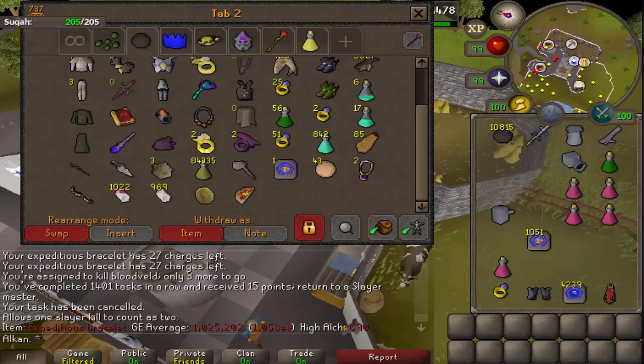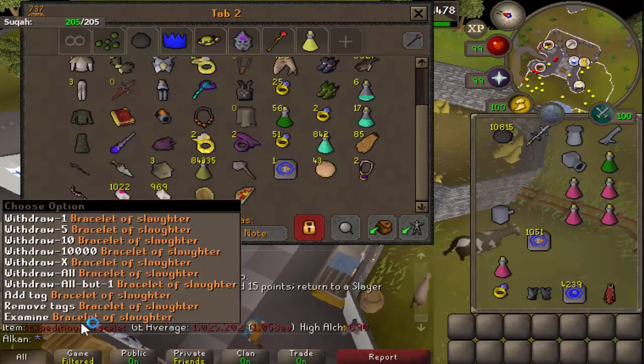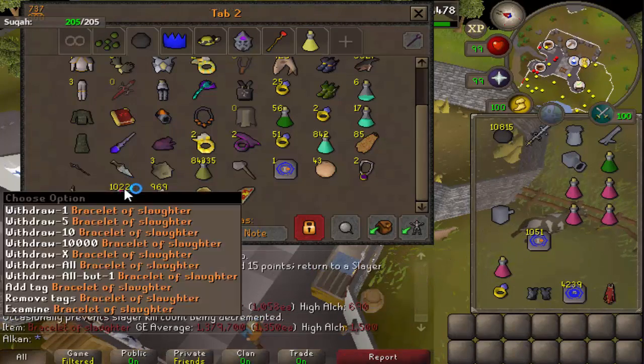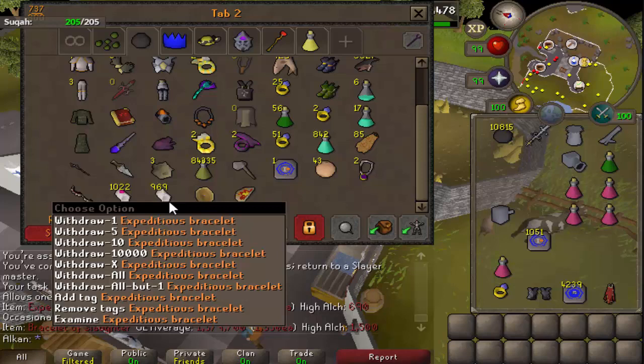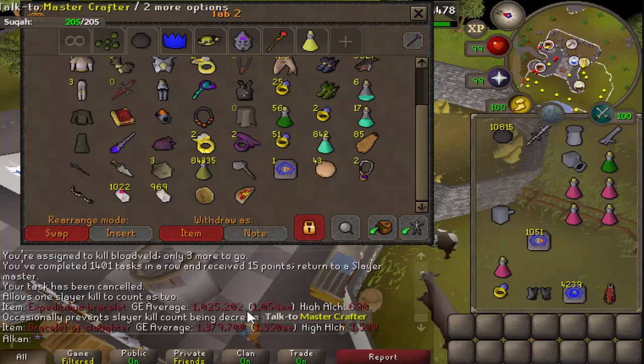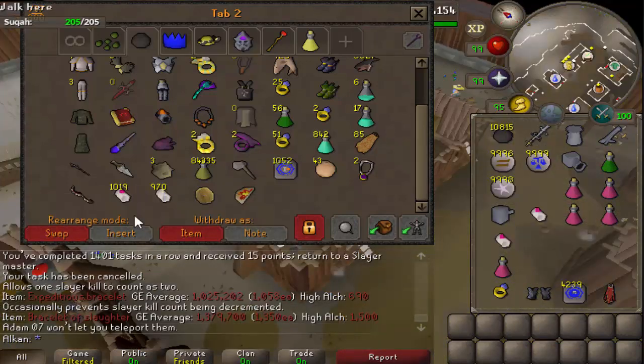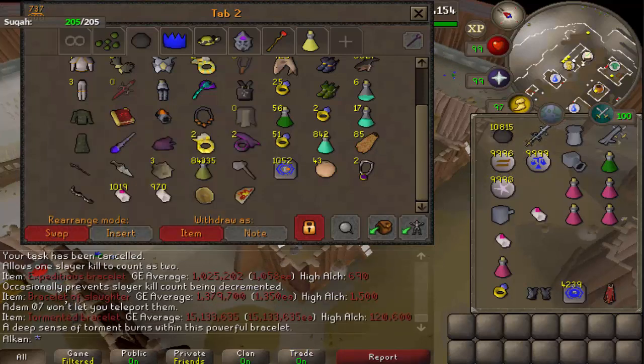So they are definitely affordable - you shouldn't have an issue buying these things. This is one-point-something mil and this will get you almost double 99. This will probably last you the same amount, maybe even longer, and that will get you more than double 99. So not even two to three mil spent and you're good to go. So this bracelet here I'll probably be selling very soon because I don't think I'll ever use it again, since most tasks that you barrage you kill them too quickly to bother switching.